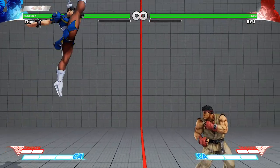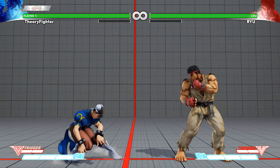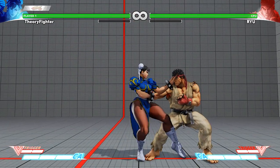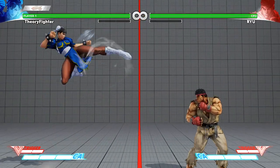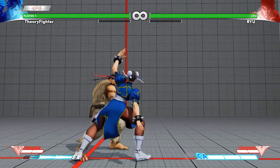Now since they removed the need to cancel Chun's head stomp to get around the high restriction on the lightning legs, there are tons of new ways to actually input this move. Ultimately it just comes down to your preference. Let me explain what the high restriction is and why it's important here.